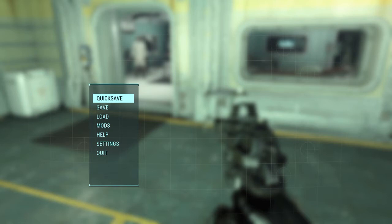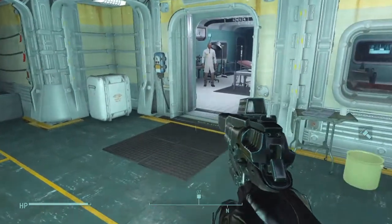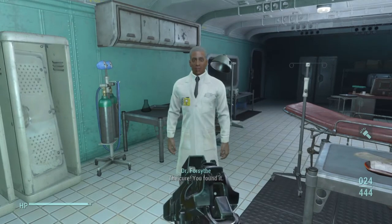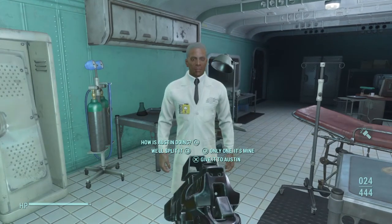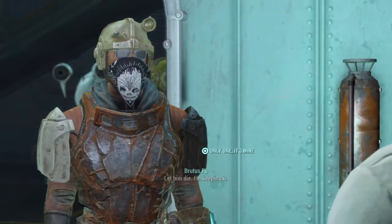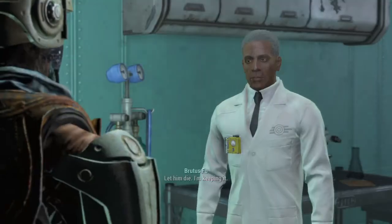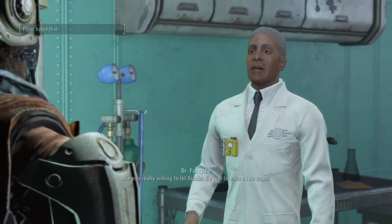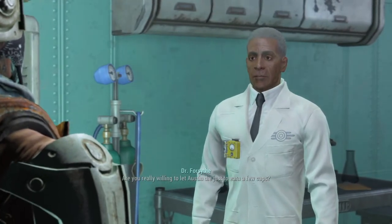So basically this is where you are right before you talk to the doctor. You talk to the doctor and say: 'The cure — you found it? It's only one, it's mine.' That's what you have to say to make this work: 'Let him die, I'm keeping it.' He's going to be kind of mad, and if you have a companion following you, they're most likely not going to like you either.